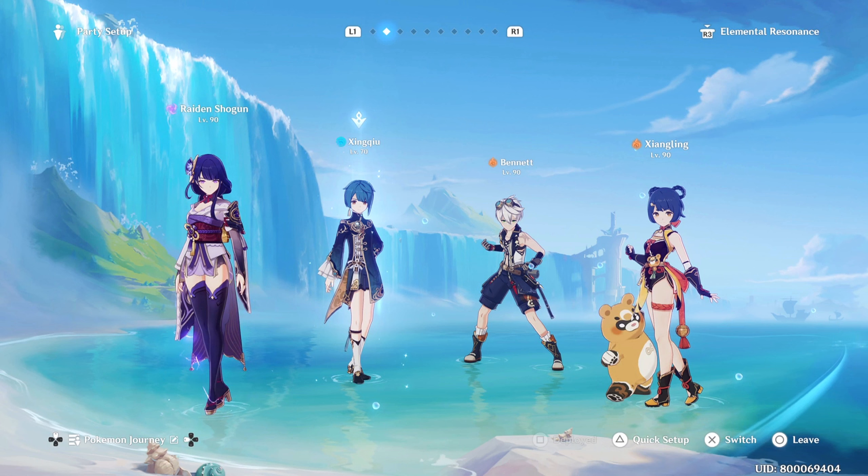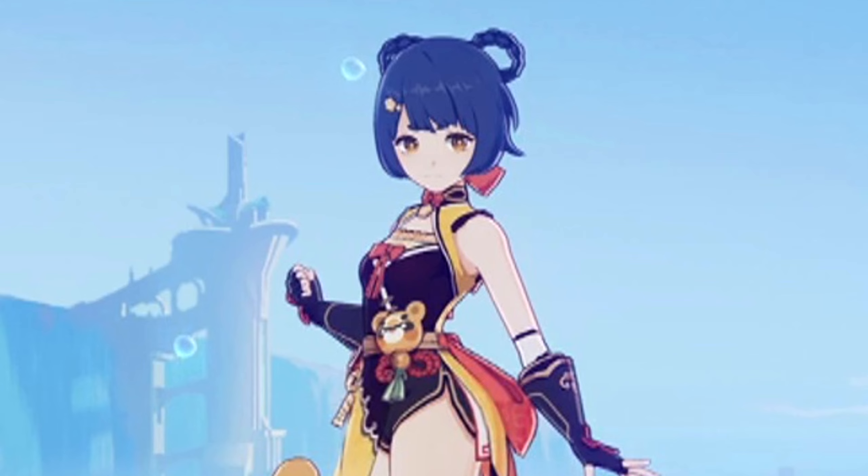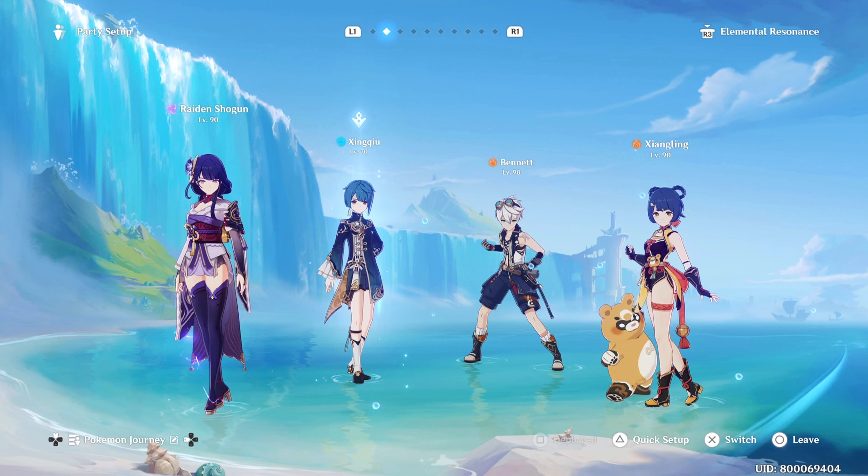Believe me or not, this team is pretty strong — not just pretty, but very strong. Why? Bennett gets his ult, Xingqiu gets his ult, and every time you're auto-attacking there are these water sword things flying around the screen. Then Xiangling has her ultimate, which is Pyronado. Her Pyronado deals a lot of damage. Plus, thanks to Xingqiu's Hydro sword, you can activate Vaporize.